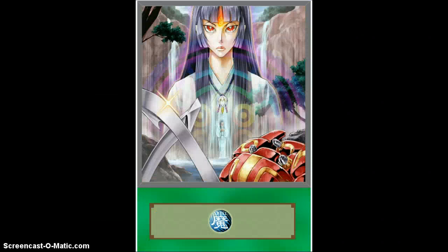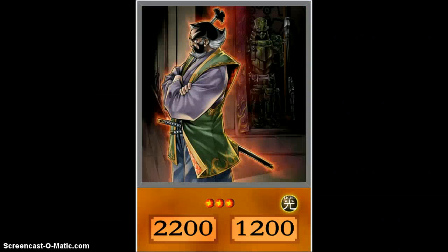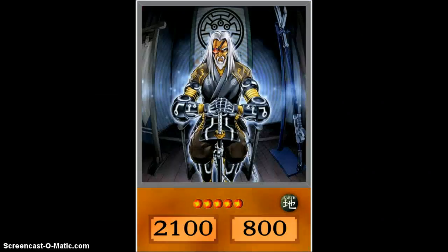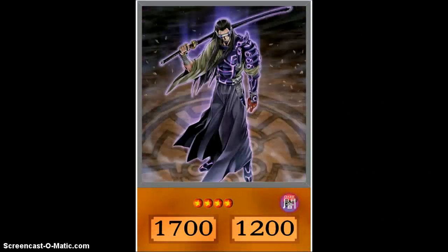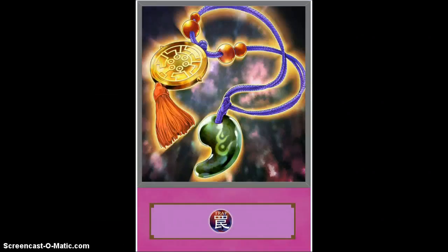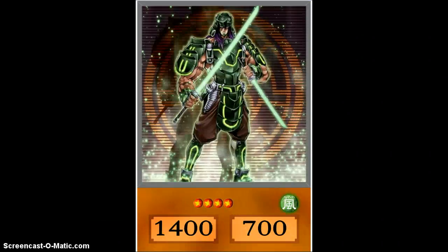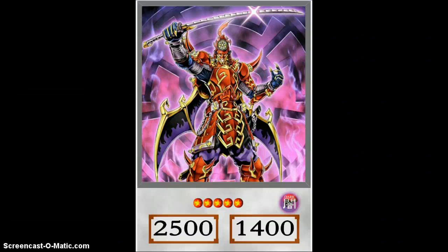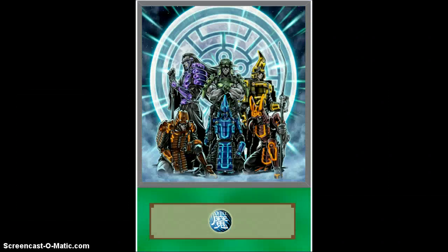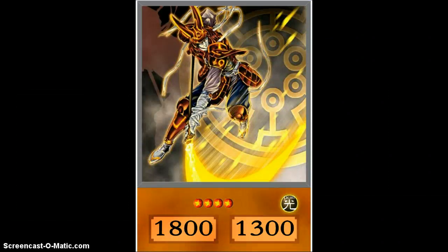Rescue Rabbit, the most feared card for a long time. We have Broda, Royal Decree, Saber, Sangen. I basically built somebody a Six Samurai deck that already pre-ordered some of this. So we have Shien's Chancellor, the Double-Edged Sword Technique, the Elder, Enishi, Legendary Gateway, Grandmaster, Hand, Irou, Kageki, Kagemusha, Kizan.